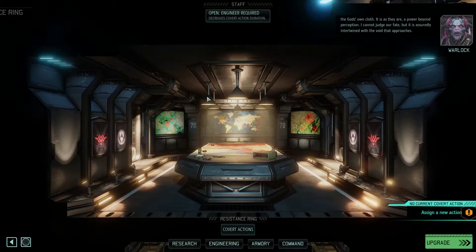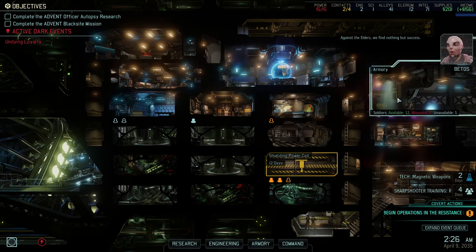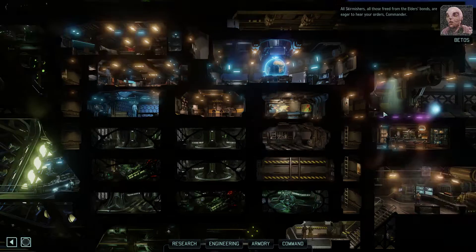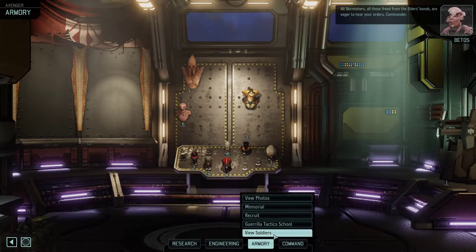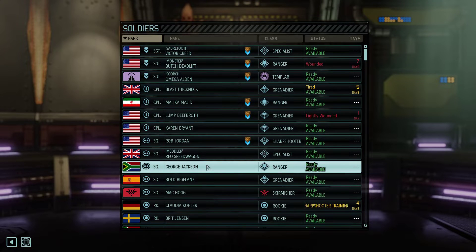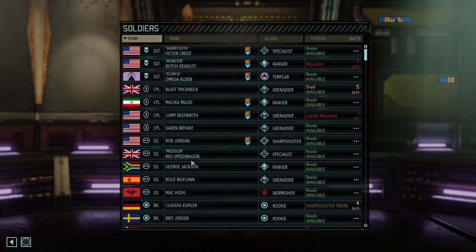We can locate the faction. We're going to be giving ourselves every chance we have to get better equipment before we go there, just keeping the thing in check. We have time on our side right now. Time is not on your side at all times, but at the current moment it's a very small amount of Advent Avatar project progress.